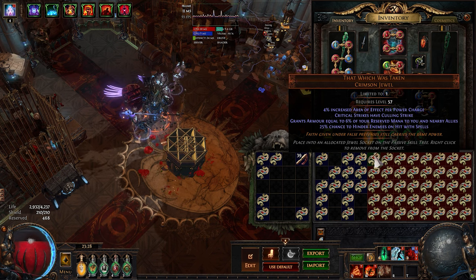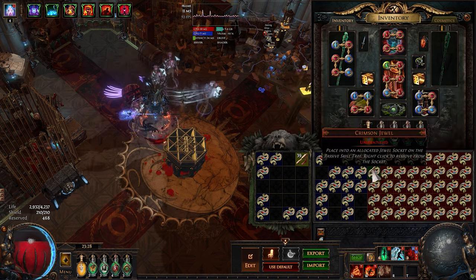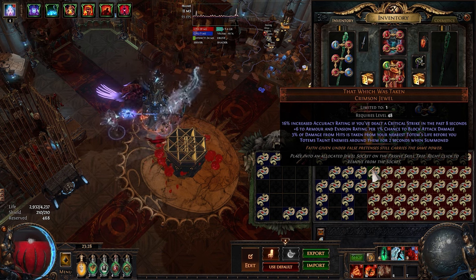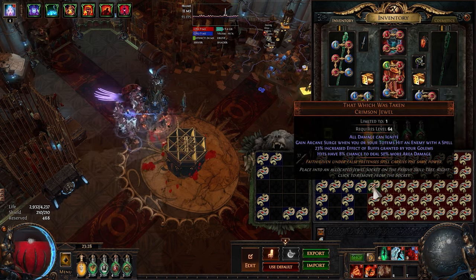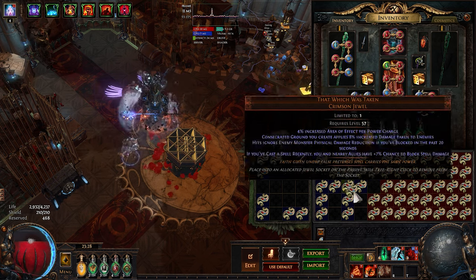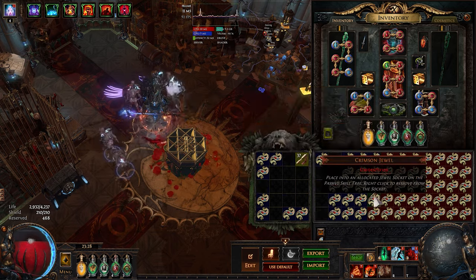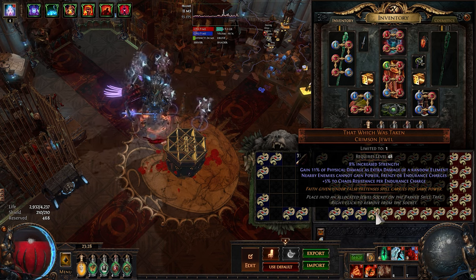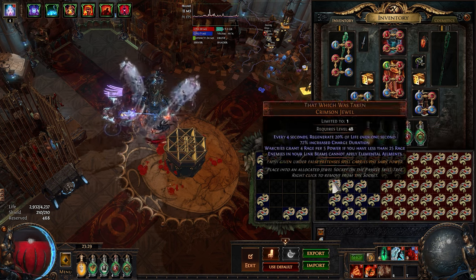Culling Strike, Power Charges and Hinder — also good. We're on a roll. Come on, show me additional projectiles. I'm not sure what build uses all damage can ignite. Increased Strength and Chaos per Endurance Charge.